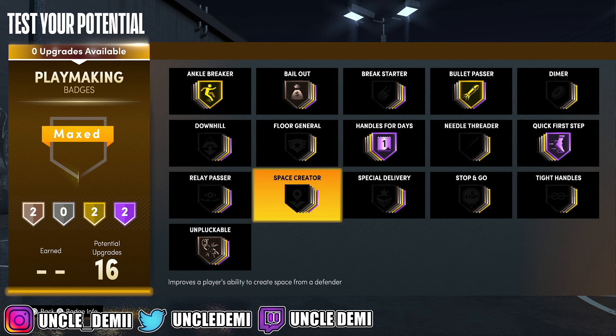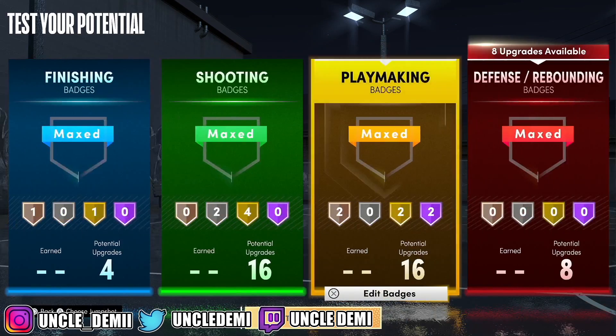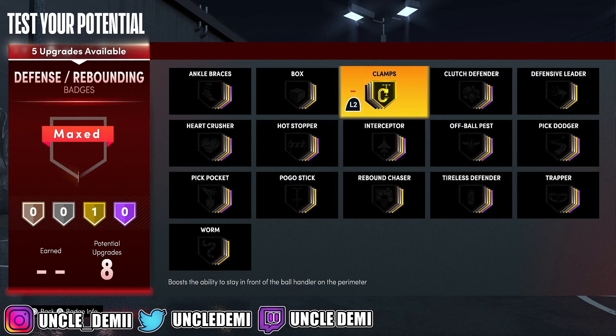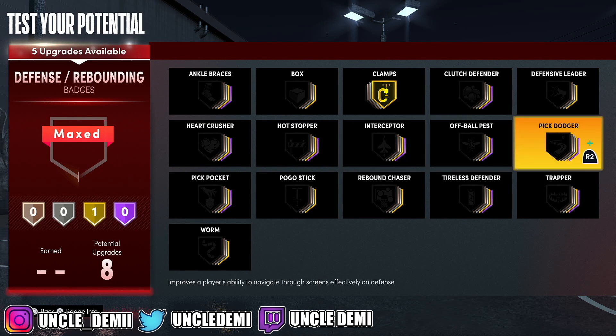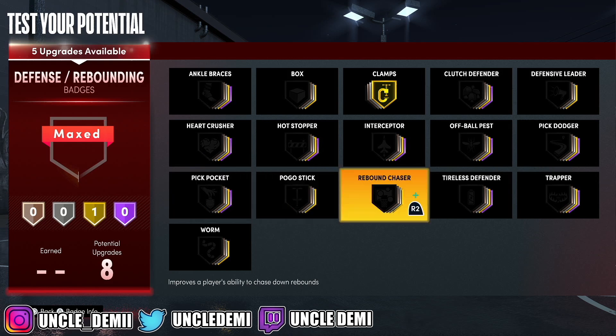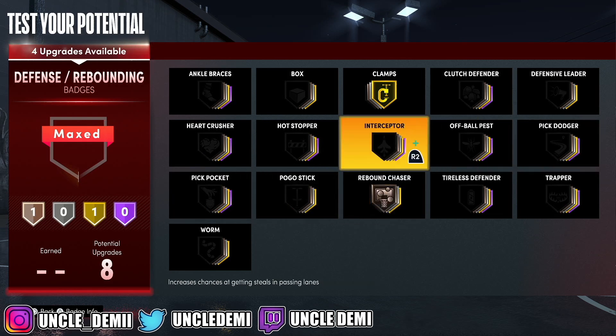You might want to adjust unplugable; space trade is another one to look at. But as a rare build, there's not much wiggle room. For defense, you want clamps. You can throw in rebound chaser for kicks since we do have that defensive rebound attribute. Definitely go interceptor — as an off-ball defender, you'll be able to get those intercepting lanes.